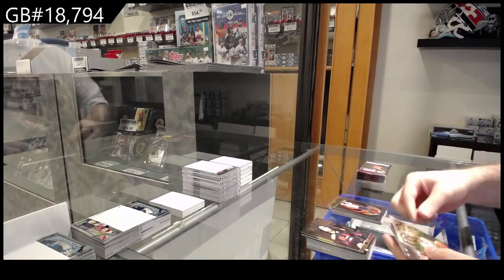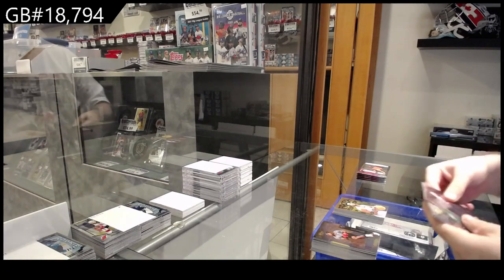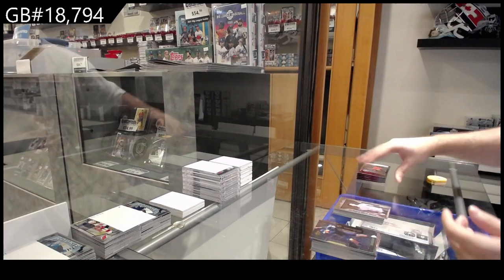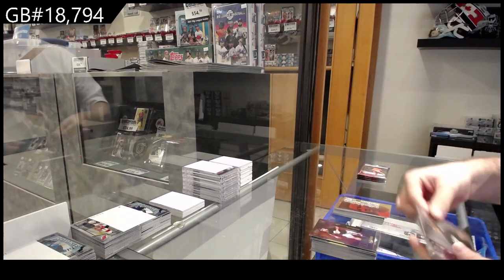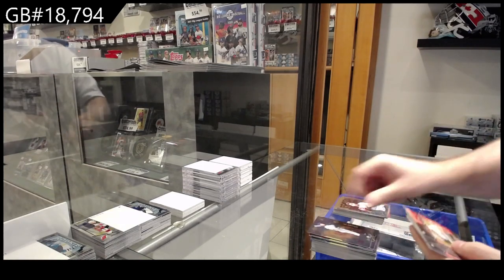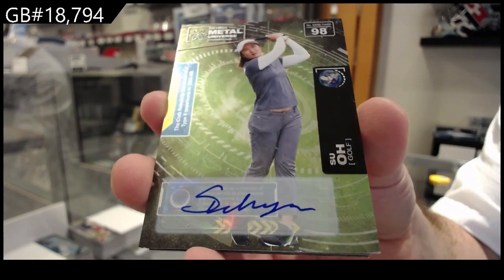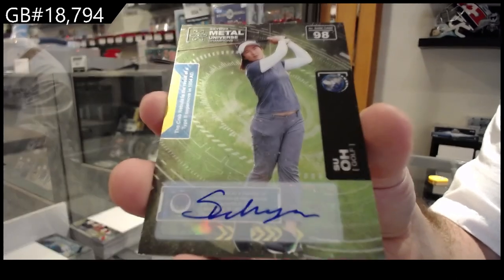DeChambeau Blast Furnace and a Fresh Foundation of Scotty Lewis. We've got a Metal Universe LeBron James. Fresh Foundation of Giddy and a Metalized of Smith. Intimidation Nation of Kuminga, Metalized of Waddle, and a Fresh Foundation of Lance. We've got an autograph of Sue Oh — that's cool.